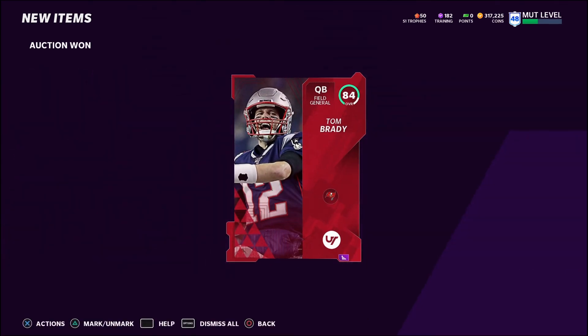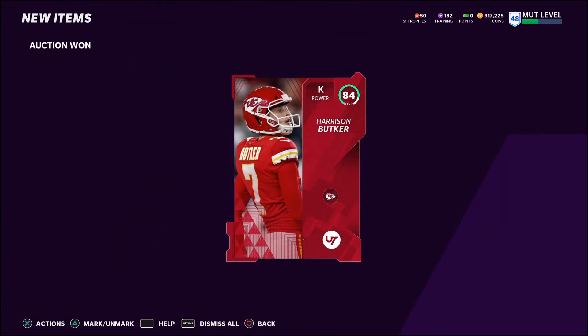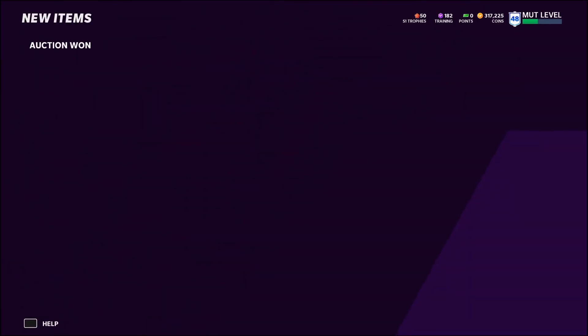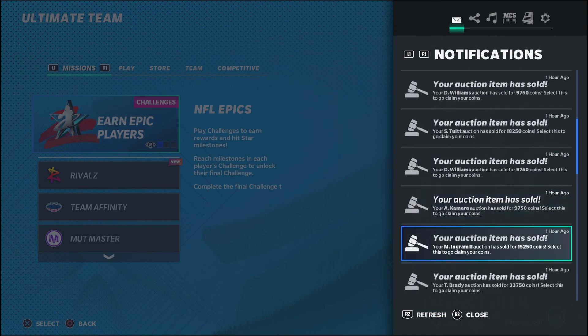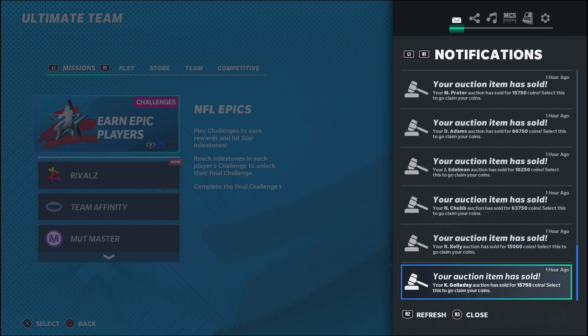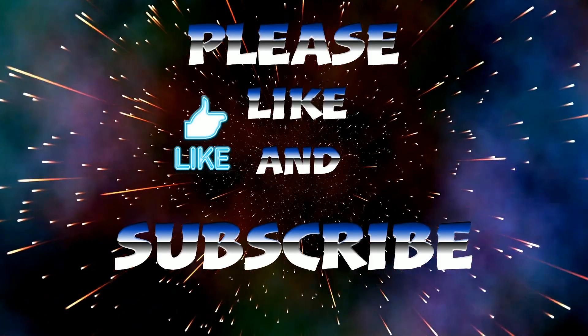My son spent most of his time sniping 86s and 87s and he did pretty well. At the end of the day, he ended up profiting about 93,000 in one hour — especially good when packs aren't being released and no new packs were in the market. I ended up profiting 108,000. As you can see, I sold every single card that I had sniped. Overall, good day. Just one hour of sniping — both him and I profited over 200,000 combined. If you liked the video, please like and subscribe, and I'll be back tomorrow.